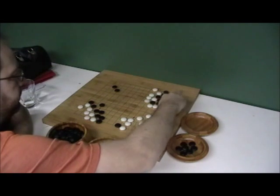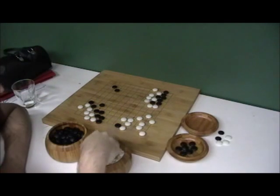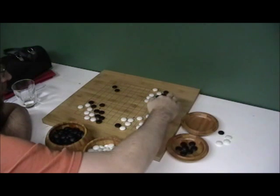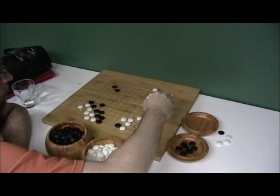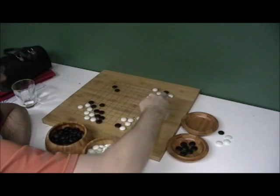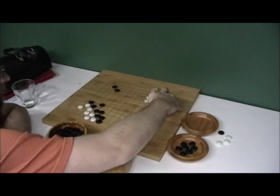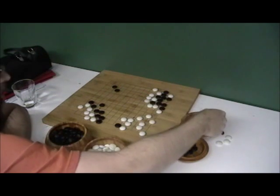Now let's assume it's White's turn to play. White plays here again. Black pushes out. Let's assume that White answers. Black plays here. No matter where White plays, Black can now make an eye. So now Black has two eyes. Are you kind of seeing the difference here?